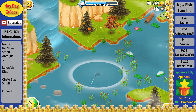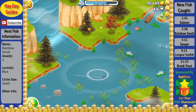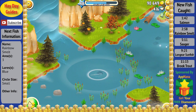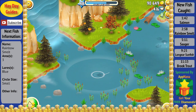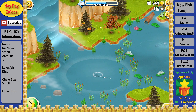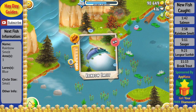Looks like we got another good fish on the line here — it's a small circle and it's putting up quite a bit of fight. It's in area 3, which is very good since the rainbow smelt is in this area. We almost catch it quite a few times, but it just keeps ducking out of that circle and fighting. But as we continue to fight for it, we finally reel it in and we got another new fish, which is the rainbow smelt.